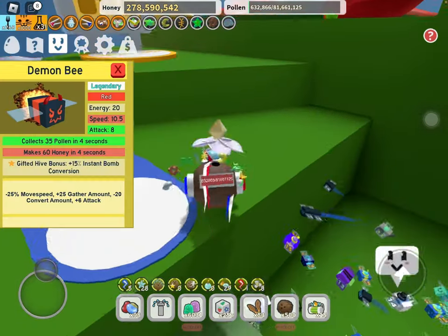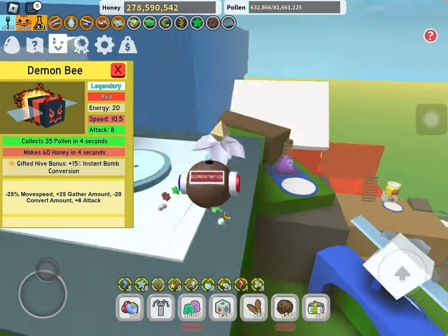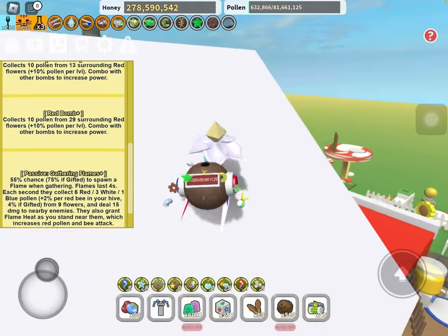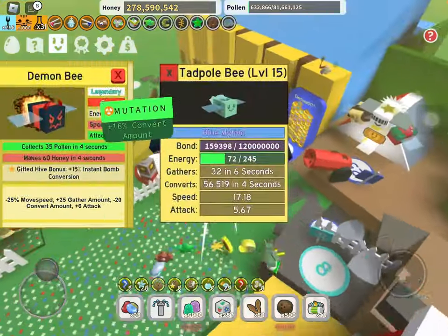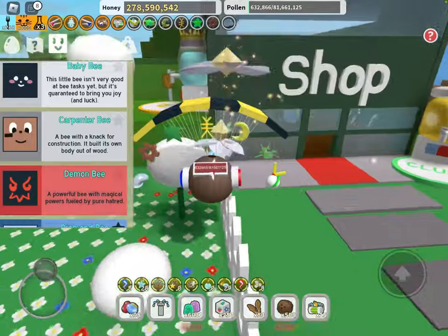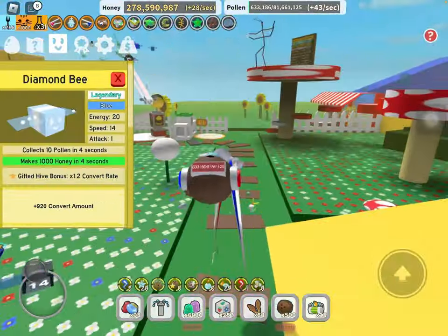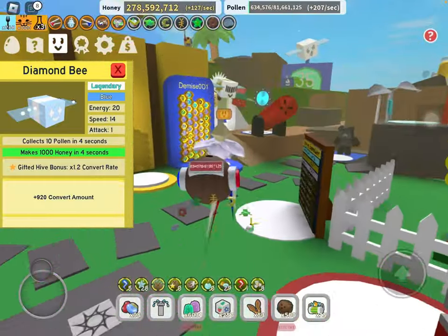Demon Bee is really good in the early and mid game because of the gifted hive bonus — you're gonna be using a lot of bomb bees in the early and mid game, so I'd suggest having this guy gifted. And if you don't have enough red bomb producers you can use this guy, but I wouldn't recommend spamming him around your hive. Diamond Bee is the same thing — you really just want it gifted for the convert rate, it's insane, but if you don't have it gifted just get rid of it.